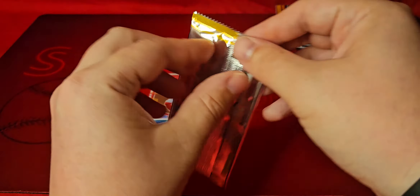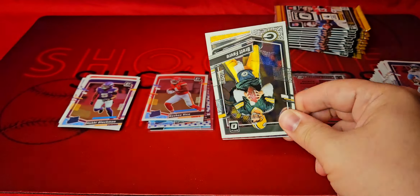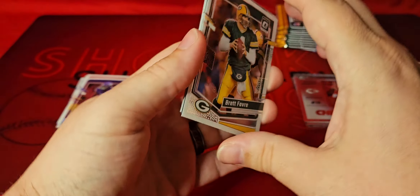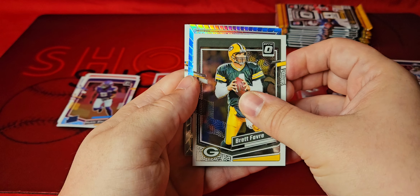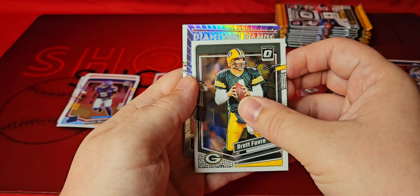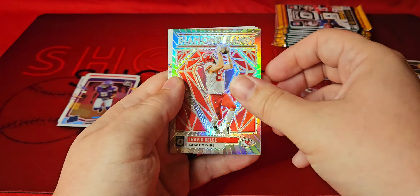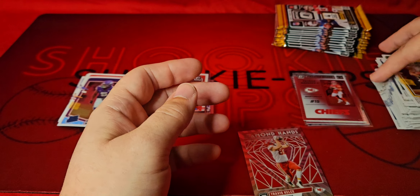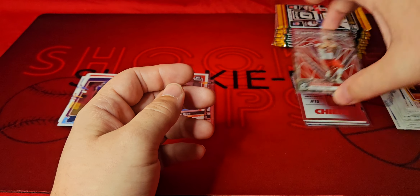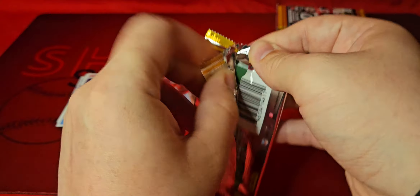This side's gonna hold three of the Star parallels as well. Hopefully it holds a case hit or something. What is that — my house on Diamond Hands — Travis Kelce! That's a nice one. And we finished off with Ward and Tyreek Hill. Diamond Hands are such a cool insert — we got Mahomes and Travis Kelce on a couple of inserts.